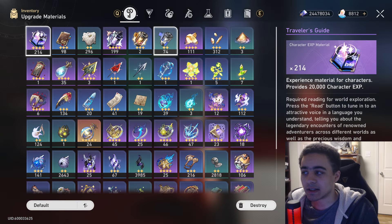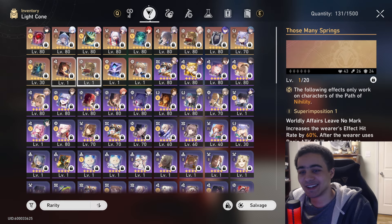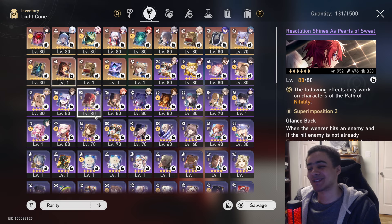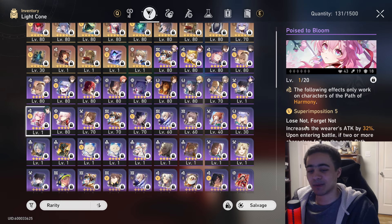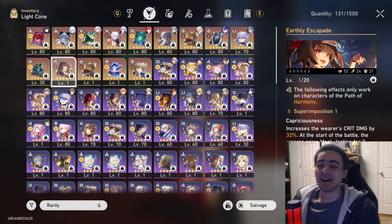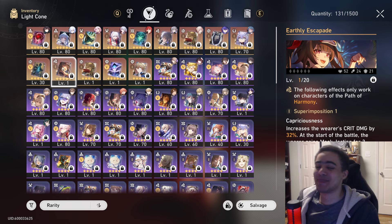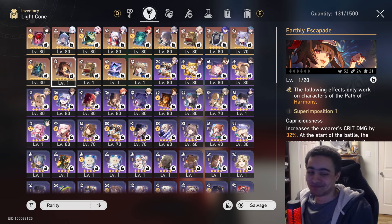Oh wait — that stupid idea that I did. For whatever reason I wasted 40 more pulls off camera, and I somehow unironically won multi two more light cones because I was trying to get one more copy of the four-star light cone for Robin in the future. Now here's the thing — I might not even get Robin, so I was just being stupid.